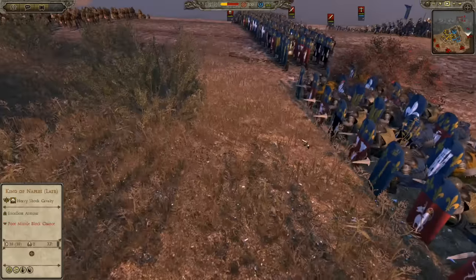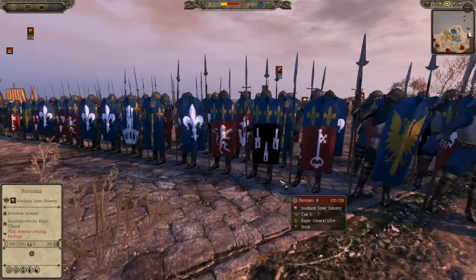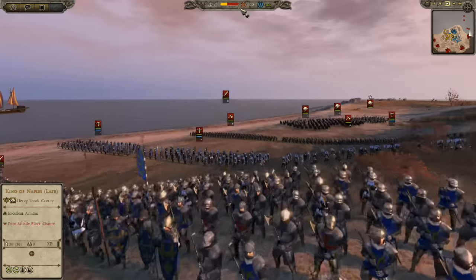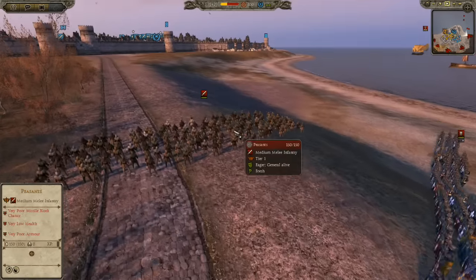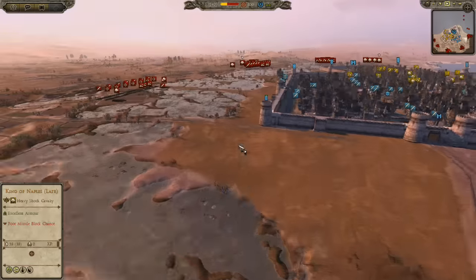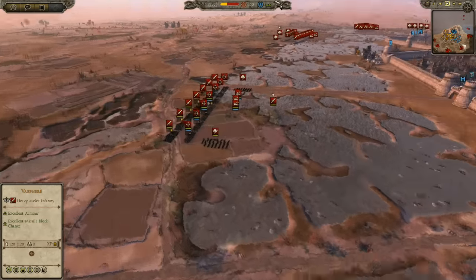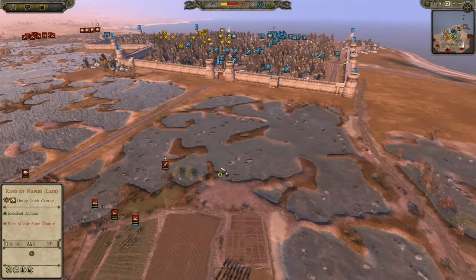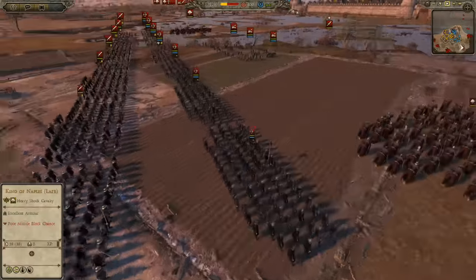Now we can start to look at some of the nifty units — tons of unique units for all the different armies. The plate armor and Pavissier crossbowmen that a lot of different forces have also look marvelous. There's going to be four armies versus three, so we'll see how that goes. One of our players had crashed out and was having issues rejoining, but hopefully the defenses of the city will counteract that. Another thing you'll notice is the attackers are focusing entirely on artillery — no siege equipment.